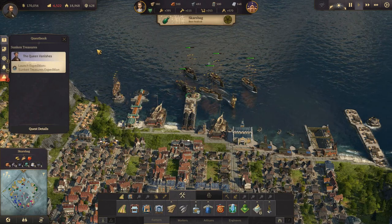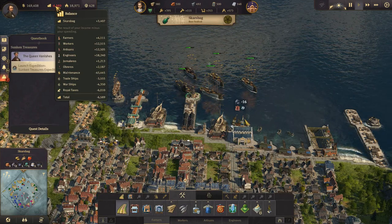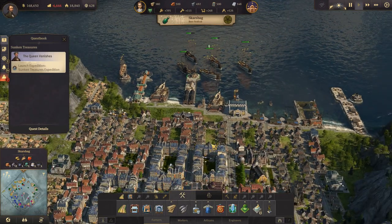Welcome back to Anno 1800. We are in dire trouble concerning our income. We have a horrible balance and we need to do something about that, and we need to do it quick.